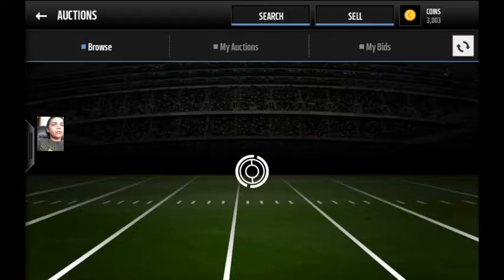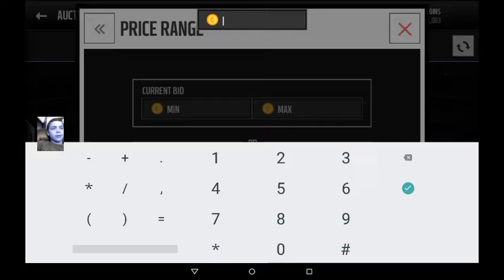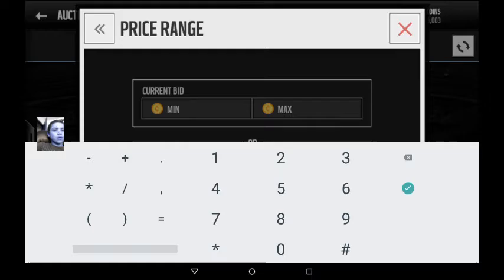Alright, let's go to the auction house. Press search — you need about 6,000, so I'll put 6,000 even though I don't have that much. 6,000 tablets, lobby. Alright, you put 'elite', take that out, and then you just do...